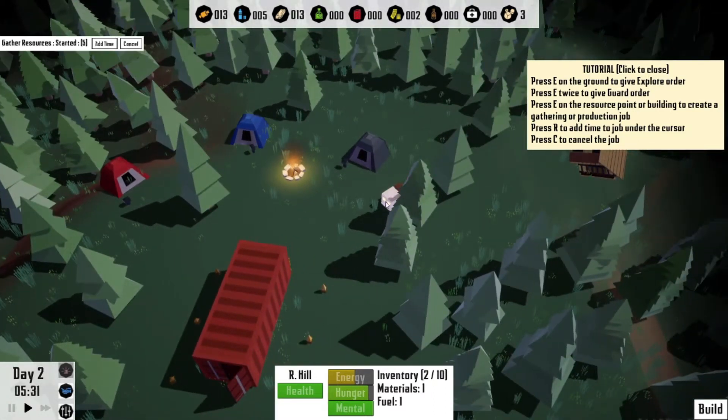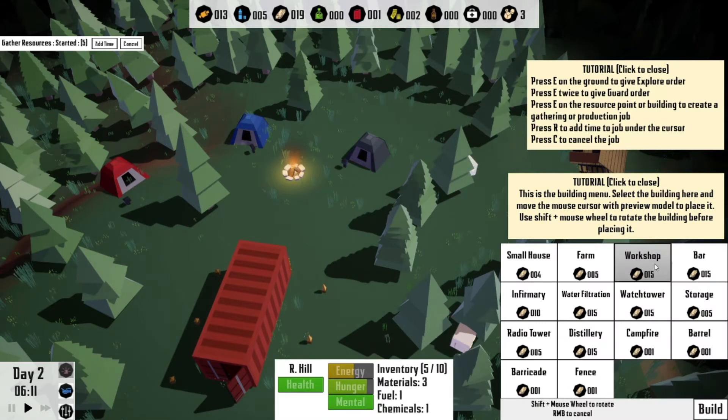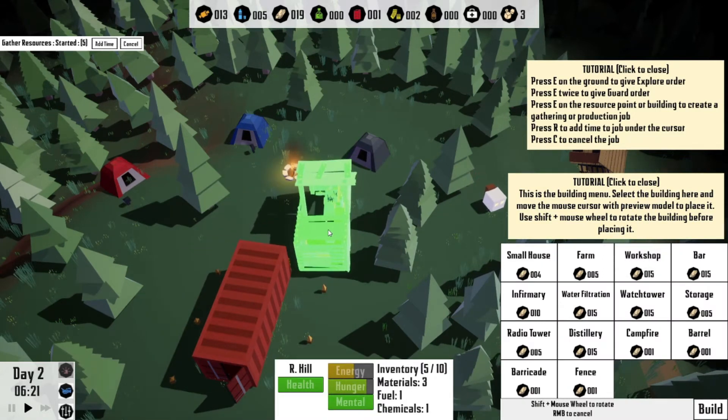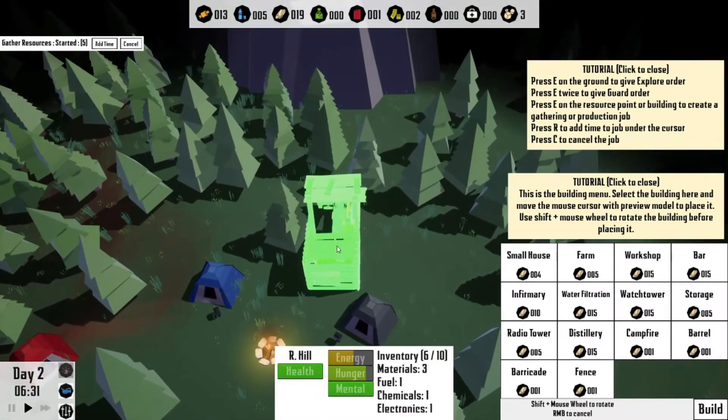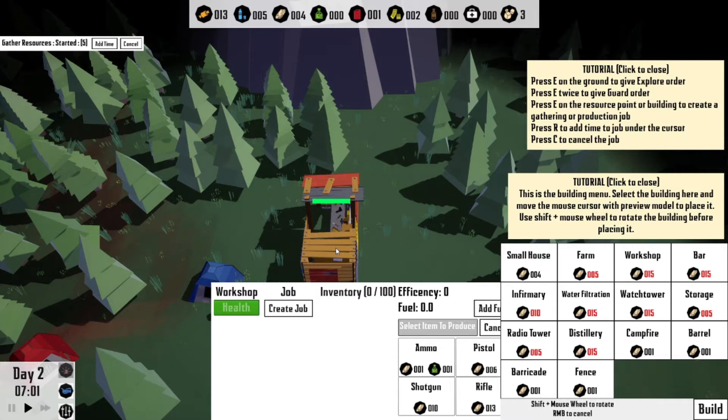Q and E does not turn — oh no, I didn't mean to do that. Resources unloaded. We have enough stone now! Let's go ahead and build a workshop. Oh, that's bigger than I anticipated. I guess we're going to go right back here.